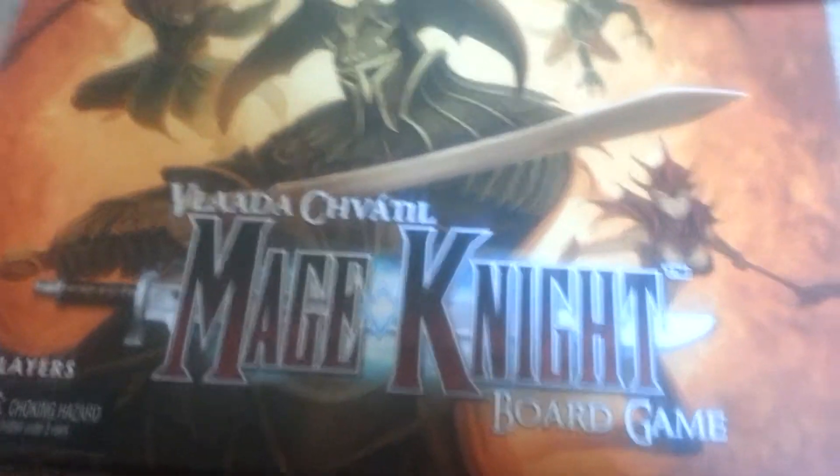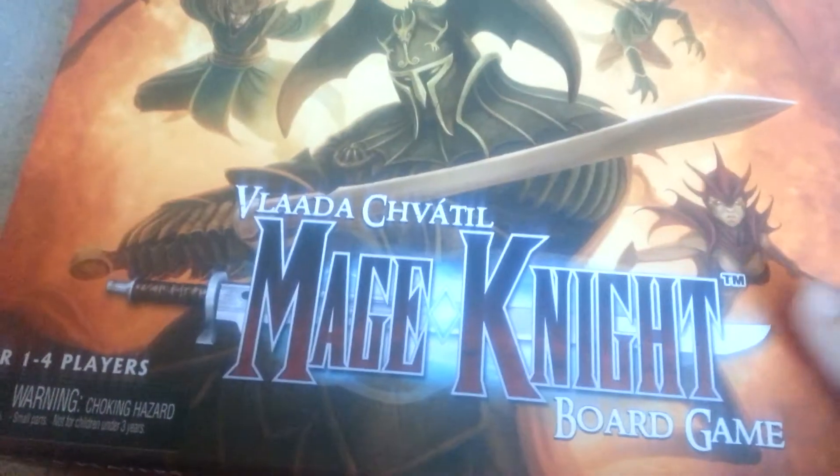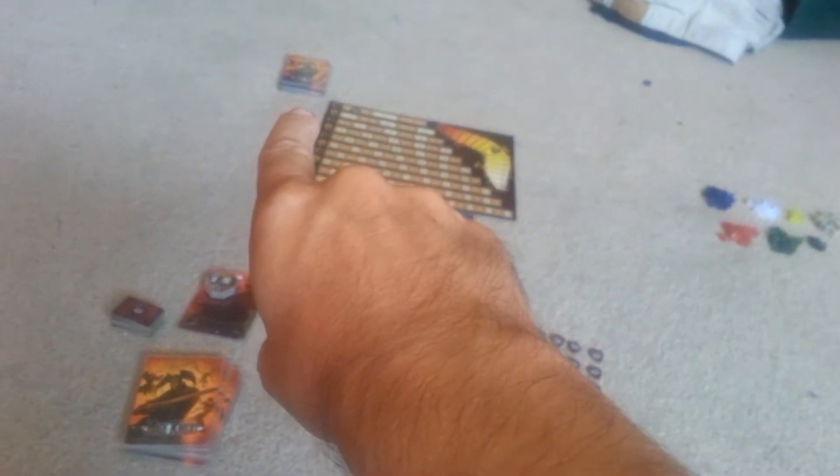Hello out there, and welcome to part 10 of Mage Knight Board Game. We're still looking at the Advanced Actions. Up here in the play area, you can see the Advanced Action deck in the upper left-hand corner. That has cards 1 through 16, and of course you have 28 cards. So we're going to look at 17 through 28 this time.